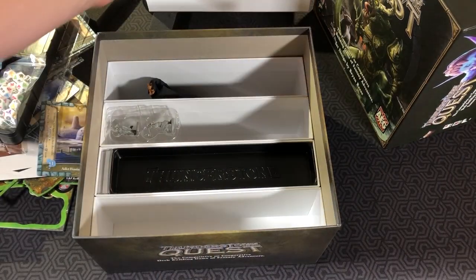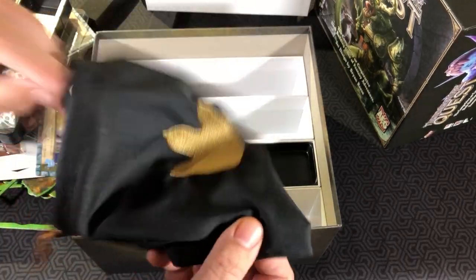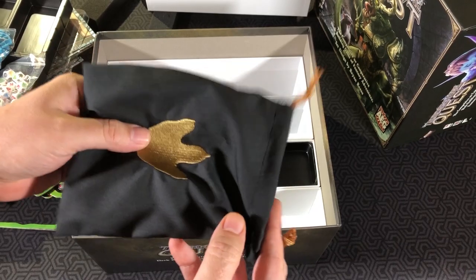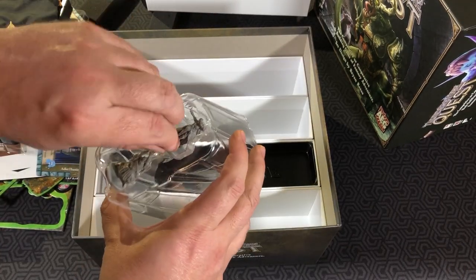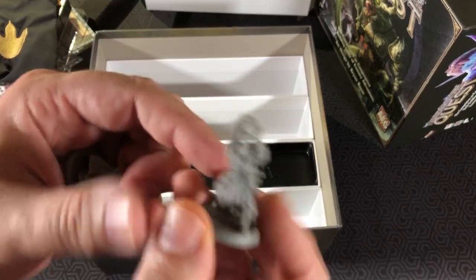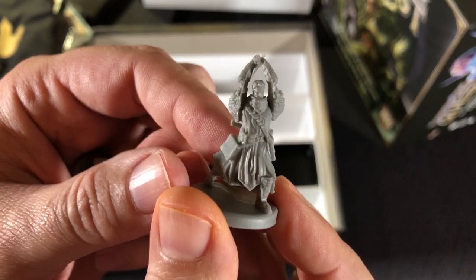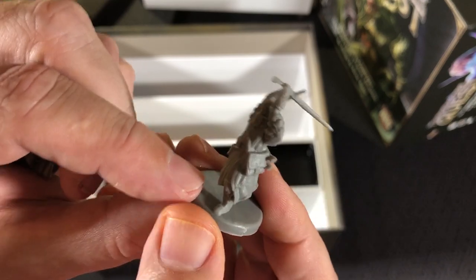Components are awesome. Got a nice bag — I think this is where we'll stick our damage tokens to draw out blindly. Two more figures to add for our heroes; good quality miniature with a nice action pose.